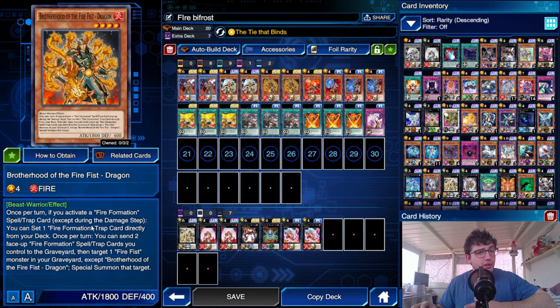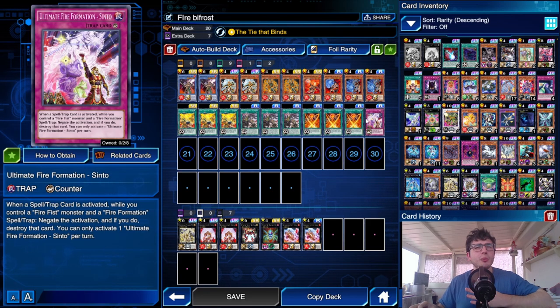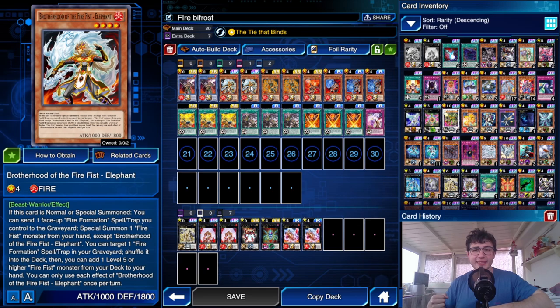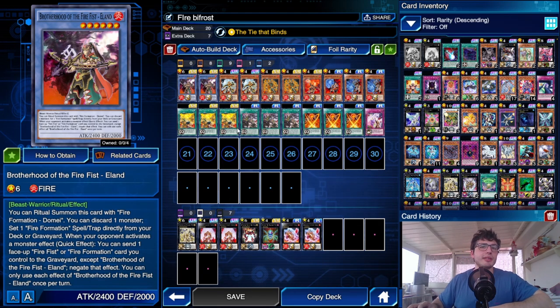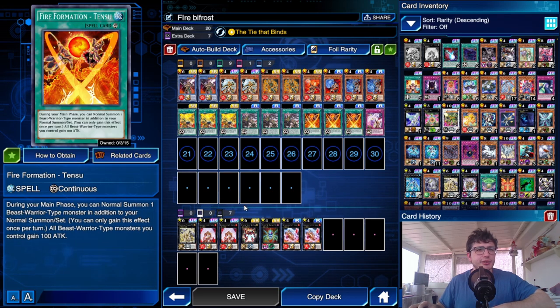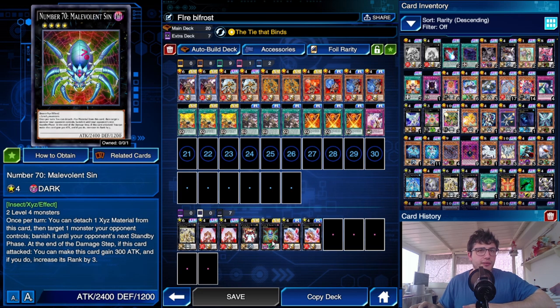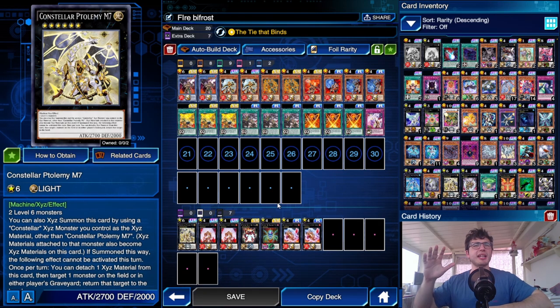Dragon I like mainly for its high attack and its first effect: when you activate a Fire Formation while it's face up, you get to set a trap from your deck — a great way to search Cinto directly. Only one Cinto because it's extremely easy to search and serves as your spell/trap negation. You can recycle it with Helland or Elon. Elon's second effect shuffles a Fire Formation card into the deck and lets you add a level five or higher Fire Fist monster — targeting Helland. Then we have Tank as the searcher for Domain, and Tensu for the additional normal summon.